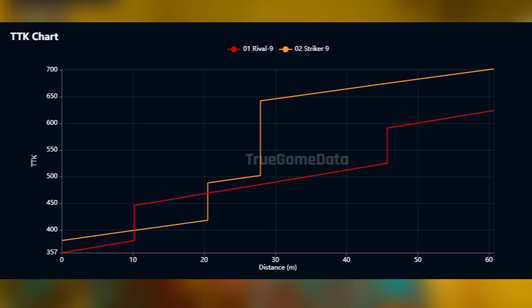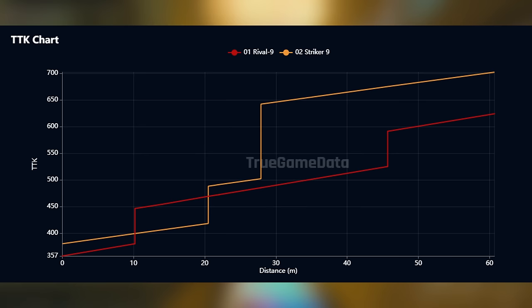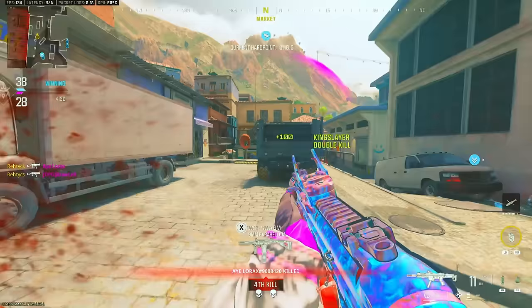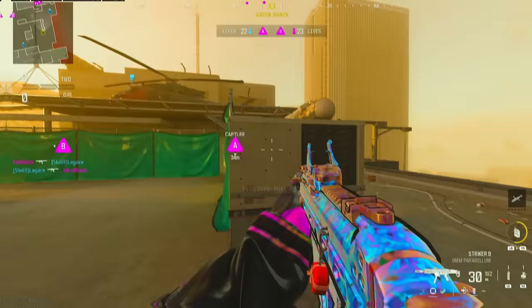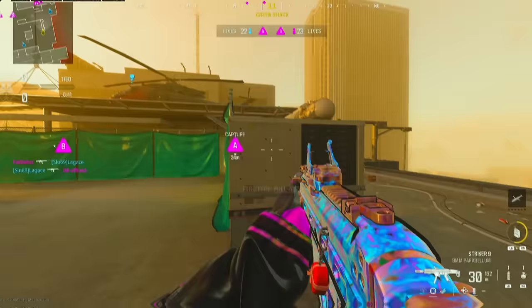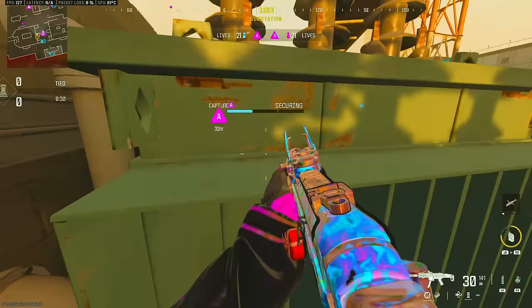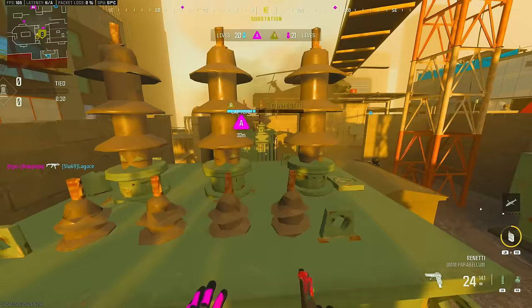Looking at this graph, the red line is the Rival, and it's going to outgun the Striker 9 all the way up to 10 meters. But once you get from 10 to about 20 to 25 meters, the Rival is going to get outgunned by the Striker 9. So it's kind of a different option for maybe a flex-type weapon, but you're going to lose to any MCW if someone knows how to shoot straight. The Striker 9 has much higher bullet velocity but slower ADS time, and the fire rate on the Rival is higher as well, which makes it a bit more forgiving. A Striker 9 is very good in the hands of a very skilled player, but if you're middle of the pack, I would leave this gun in the vault.